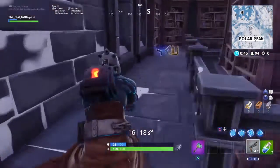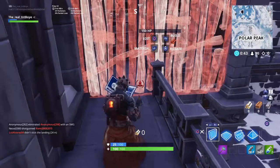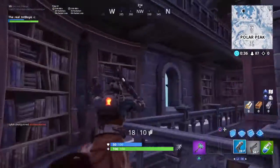You're going to want to land in this kind of area. I'll just drink this shield potion. You're going to want to look for one of those types of tables — it's up here. I did see a chest down there too.